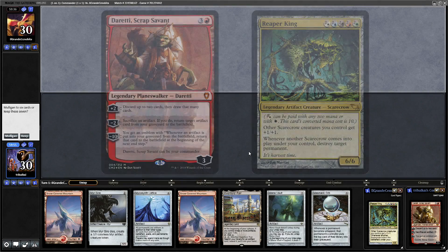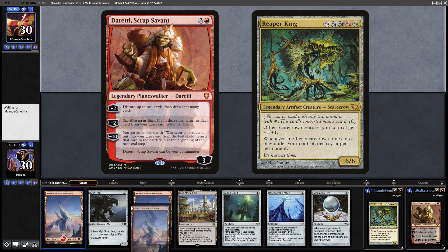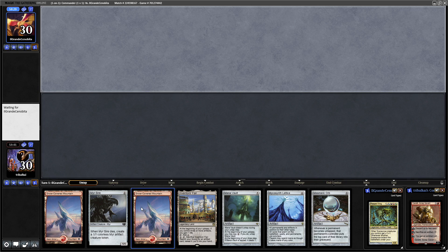Daretti Scrap Savant versus Reaper King. We've got a turn 2 Daretti with a Mesmeric Orb, so I think that's a very keepable hand, especially with three lands in hand as well. It's not like we're going to lose out on mana after the Mana Vault is tapped down.